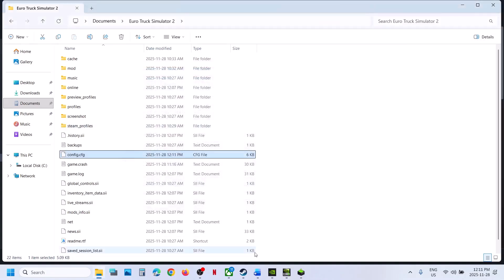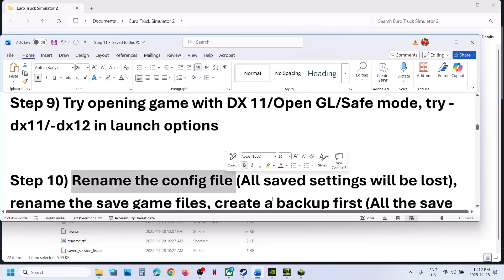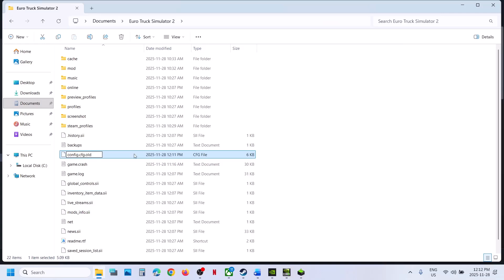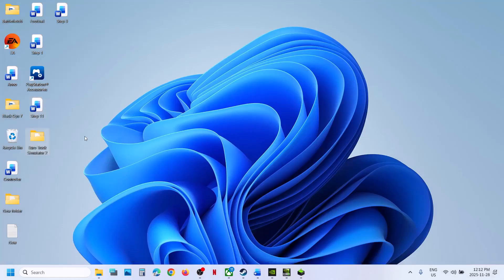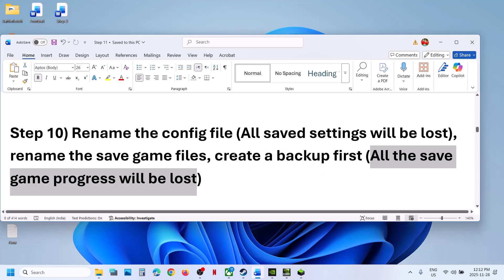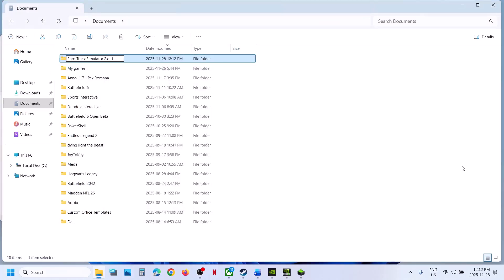Relaunch the game and check. If still not working, rename the config file. Right-click on the config file and rename it — note that all settings will be lost and you will need to reapply them. Relaunch the game and check. If that does not work, go to Documents, copy the game save folder as a backup to the desktop. Once you have a backup, rename the save game files — all save game progress will be lost, so make sure you have a backup first. Relaunch the game and check.